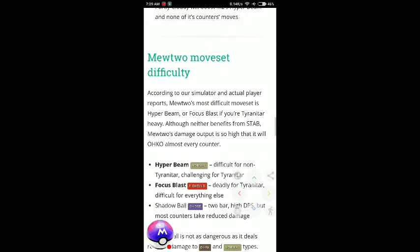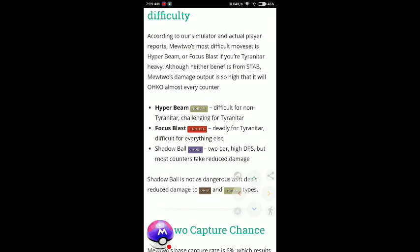Now, Mewtwo moveset difficulties: Hydro Pump, Focus Blast, and Shadow Ball are the toughest. Two-bar high DCP moves to watch out for.